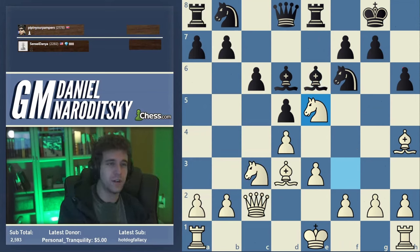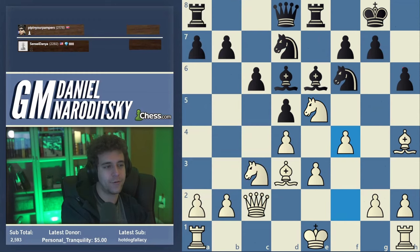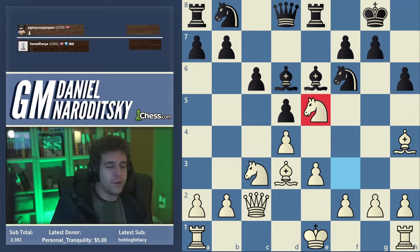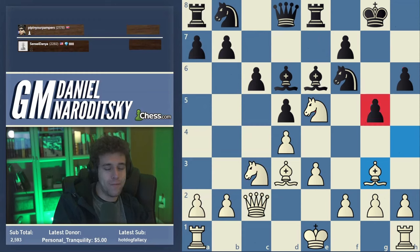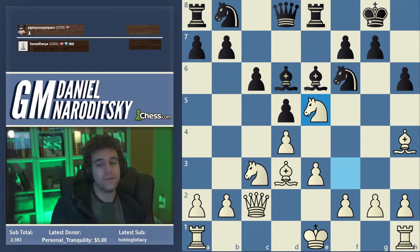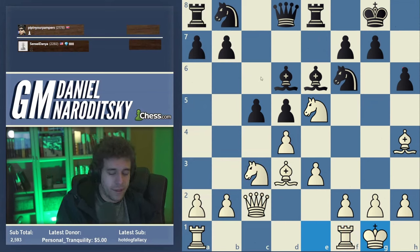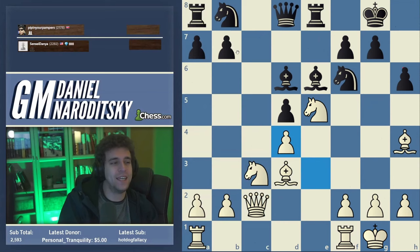Bishop e6 is fine. After knight e5, this is where black started to go wrong. I think knight bd7 is very cooperative, but after f4, I already think black is in trouble — f5 is a big threat and there's just no good way to deal with this knight. What black had to do was try to undermine this knight at all costs and do it immediately. Black cannot delay, because if white plays f4 and the knight is entrenched the ship has sailed. G5 doesn't work — it just makes things worse because after bishop g3 you've created a permanent and massive weakness on the kingside which I can then attack with h4. The move is c5.